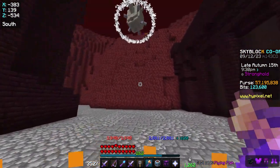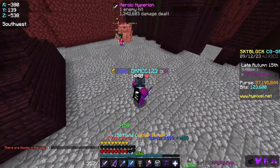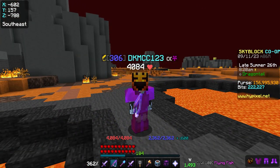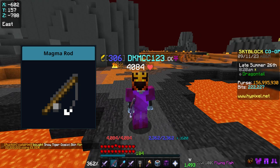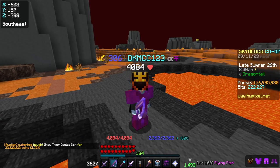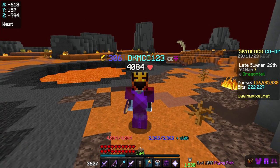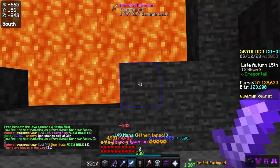Once you can afford them, magma lord armor and the hellfire rod are both extremely worth it. The best attributes for the hellfire rod are fishing speed and double hook — pretty easy to get, but not super cheap. To get a double hook 10 fishing speed 10 hellfire rod, you can save yourself a couple hundred million coins by crafting it yourself. This is done by crafting magma rods and combining them into a double hook 10 fishing speed 10 magma rod, then upgrading into the hellfire rod. All max fishing rod enchants are worth it except for looting, corruption, and tabasco.